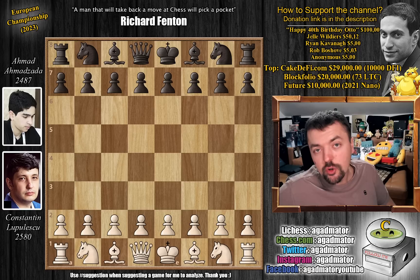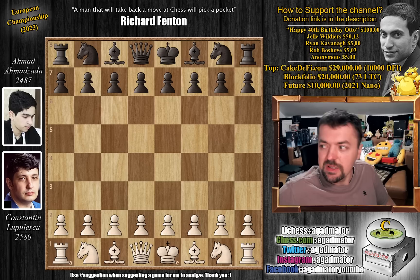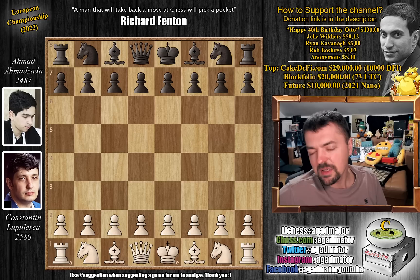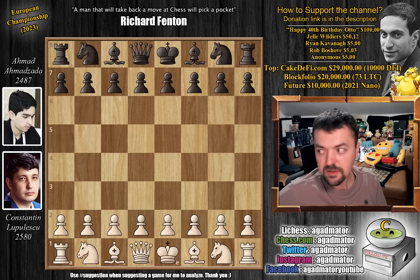Hello everyone, and welcome to a wonderful attacking game from the penultimate round of this year's European Individual Championship. It is Romanian Grandmaster Konstantin Lupulescu against International Master from Azerbaijan Ahmad Ahmadjada. It features the Benoni defense, which is interesting in itself. It's been a favorite opening of many strong players throughout history - Kasparov played it, Bobby Fischer played it, even in his World Championship match against Boris Spassky in Game 3. Fischer never lost a game with the Benoni defense other than the one against Spassky in the 1992 rematch in Sveti Stefan. So it's a very strong opening, and here you will see just how one slight imprecision can make the entire position explode.